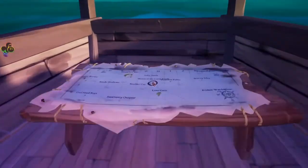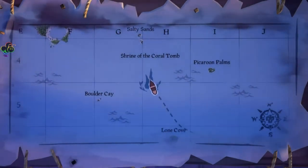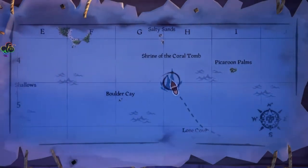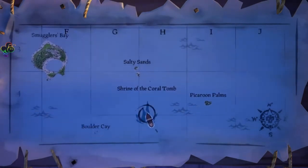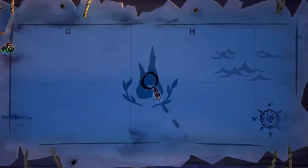Our second location will be the Shrine of Coral Tomb. Location on the map is between 4 and 5, letter H — it is in the center of four small islands. This location will require a sword.